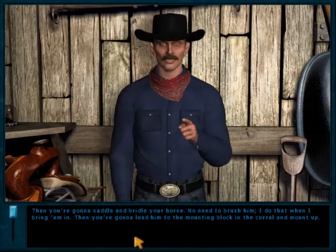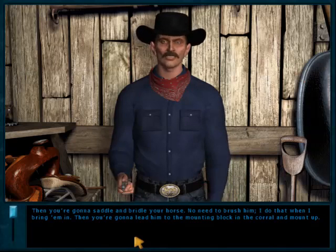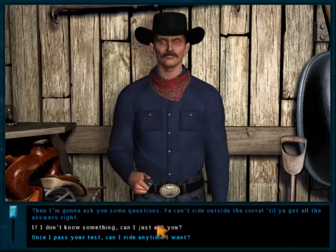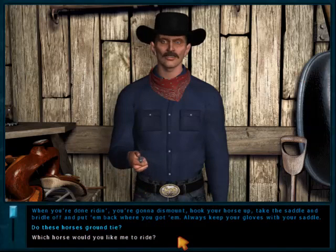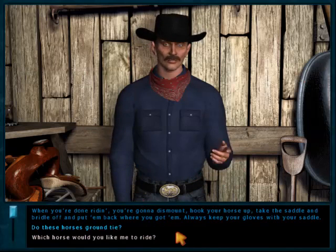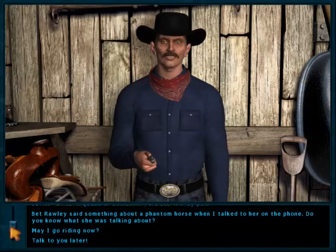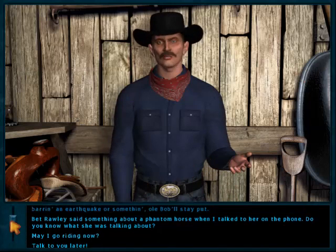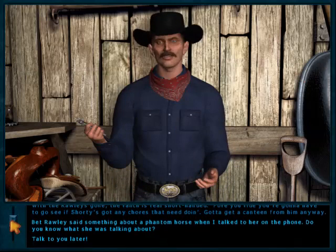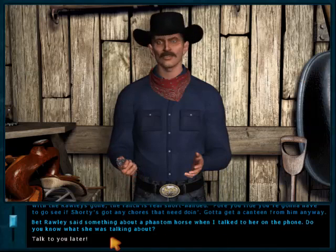Tex gives a lecture about saddling, bridling, mounting, and dismounting. With the ending part of the conversation, it's faster to ask what the horse's name is. Otherwise you end up asking about the horse twice — once with 'Bob? Who's Bob?' and again with 'Oh, what horse do you want me to ride?' So asking about the horse the first time around saves time. The Phantom Horse conversation option is still there because I skipped it.